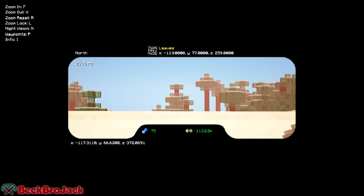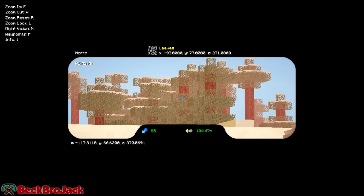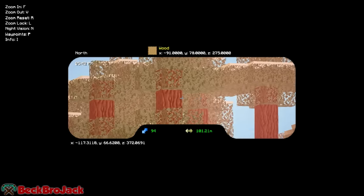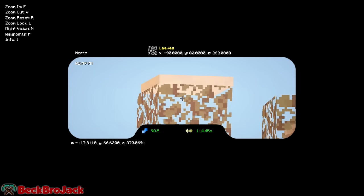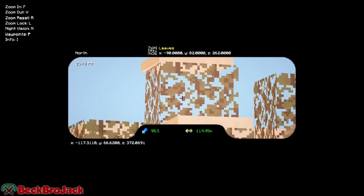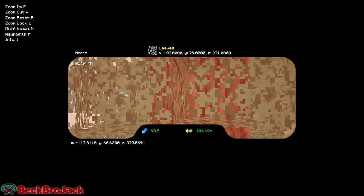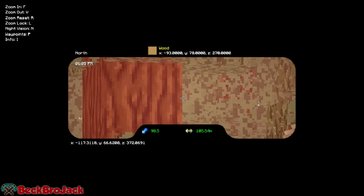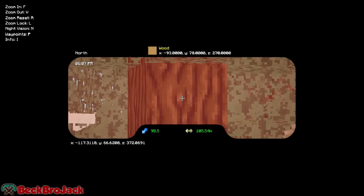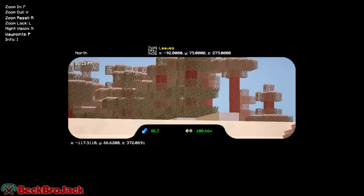If you see in the top left corner it will show you the different controls. You can hit F to zoom in a little bit. The sad thing is you can't hold it down, so you have to keep hitting it individually. But the cool thing is you can get up to 98.5x zoom — that's the greatest zoom you can get. You can see pretty dang far away, and it actually looks pretty crisp, not pixelated or blurry. To zoom back out you hit V.